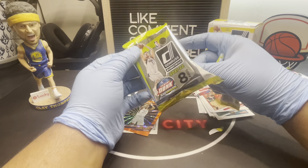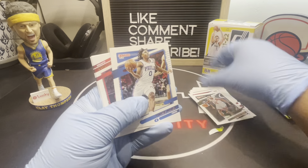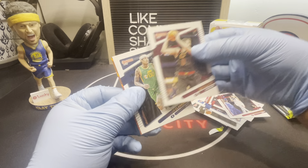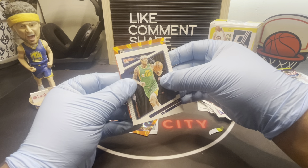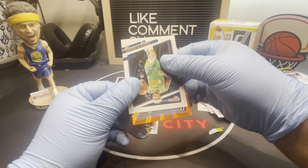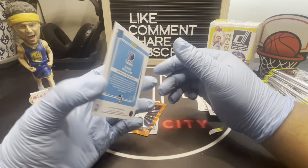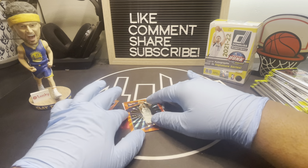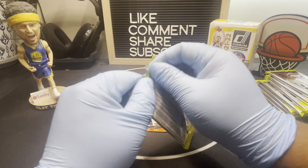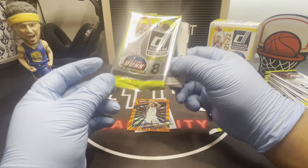Two packs in and going through the base. If you hear any weird noises, our dog is in the background. We got another orange laser — and it is a rookie! Let's see what team — oh, Zaire Williams! I spoiled it, sorry guys. Sick though, I'll take it. Tiger Williams orange. He went number 10 or 11 in the draft, I think. That's a good pull, it's a rookie.